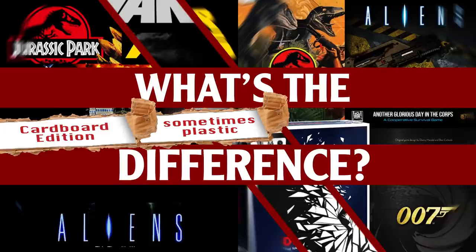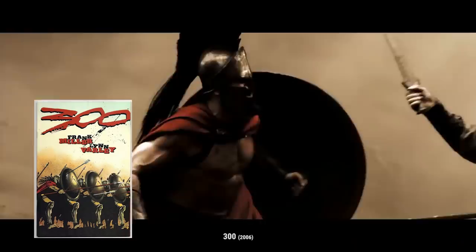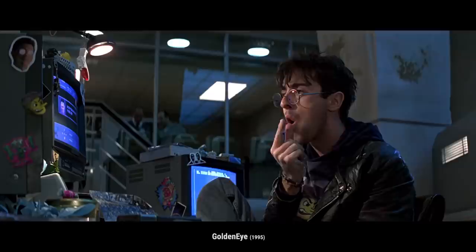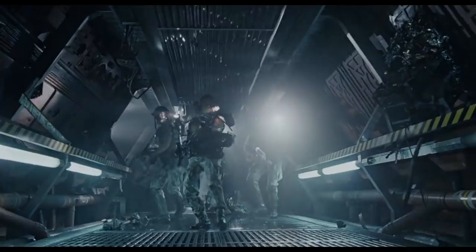It's time to ask: what's the difference? Cardboard edition — and sometimes plastic. Film adaptations of any kind fall into a few different categories. When a book becomes a movie, there can be the hyper faithful translations from page to screen, or the looser, just-take-the-title-and-theme adaptations. Changing a film into a board game is no different, and game makers are faced with the challenge of how to best represent a film on the tabletop.